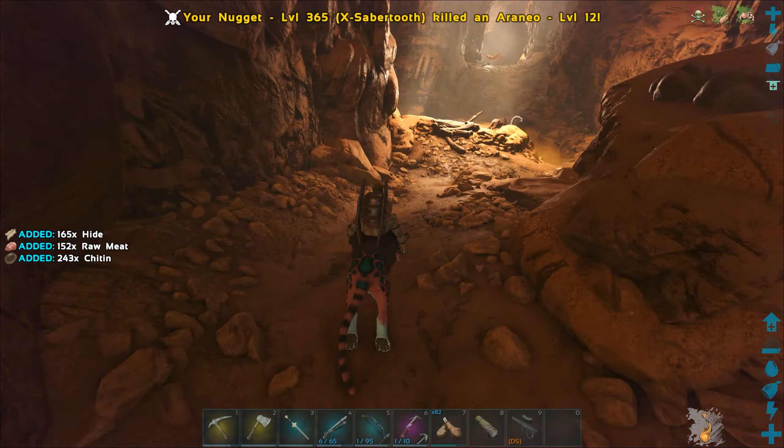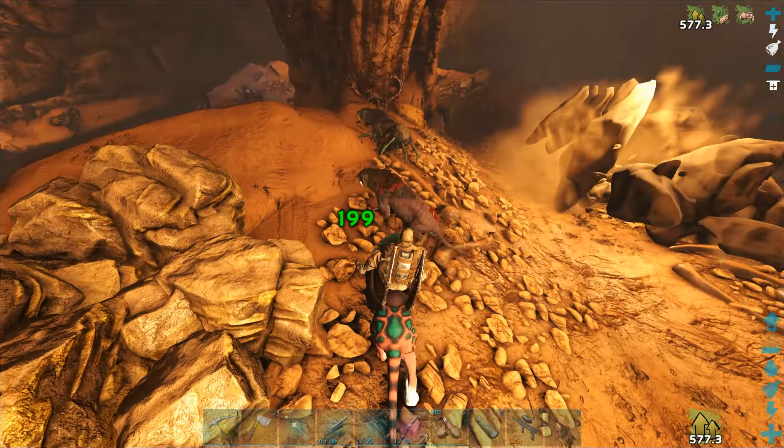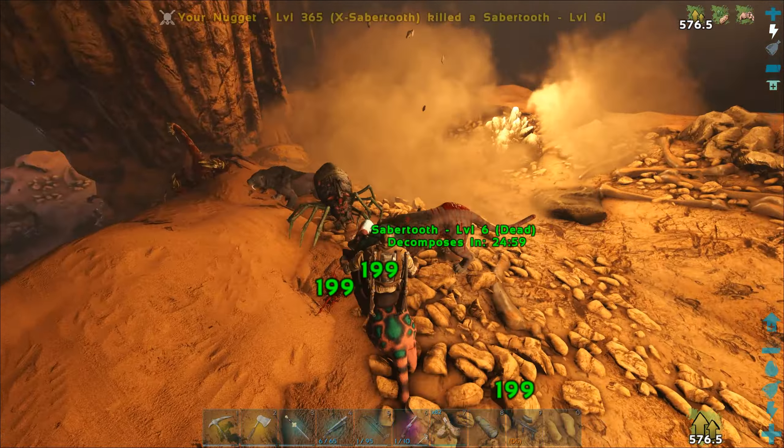I could have sworn we could find a drop right here, I guess we can't today. Let's grab this Explorer note. Stuck completely into this little — there we go. Alrighty. We've got two paths here. I think they lead to the same area, and we've got a Rubble Golem. So we might have to just run through this stuff once I'm no longer webbed.